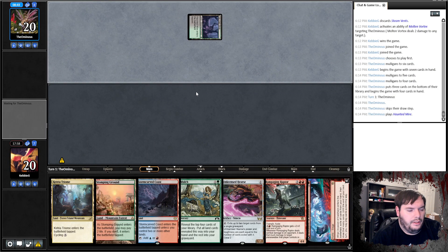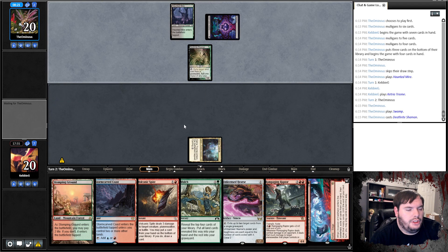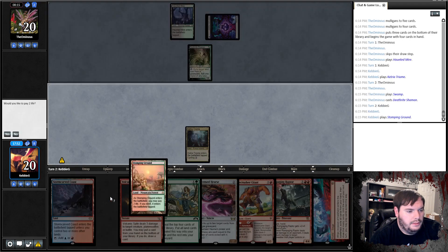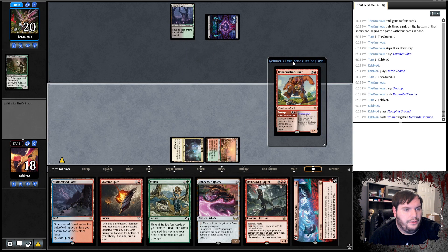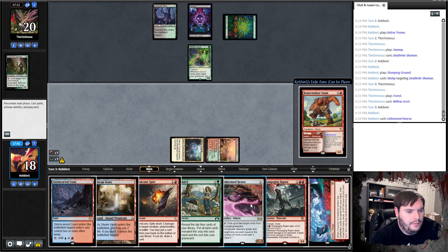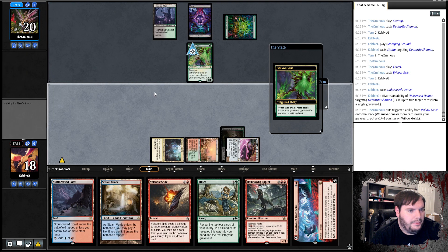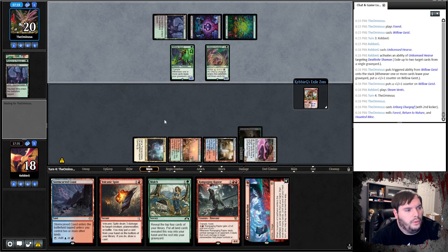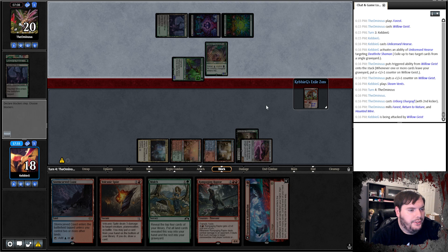Run it back. Opponent plays Mire, passes. Go. Swamp, Shaman — at least that's not a Troll. Stomping Grounds untapped. Stomp, pass the turn. Opponent plays Forest, Geist, passes. Hearse — eat the Shaman, play Steam Vents tapped, pass the turn. Opponent plays Lurgoyf, did not mill a single creature. Hits me for two. Play Raptor, hedge, chomps. Take three. Another Lurgoyf — that's pretty good. That should trigger a couple Geist triggers.